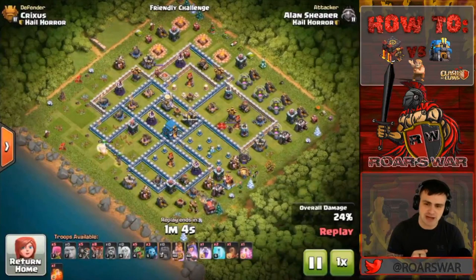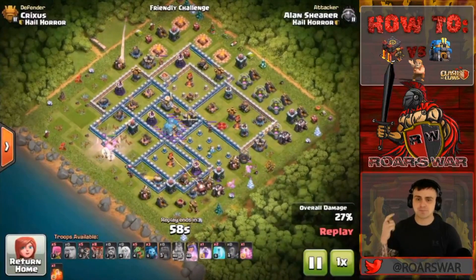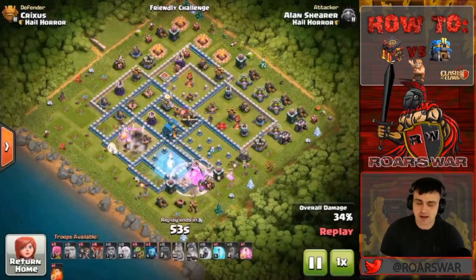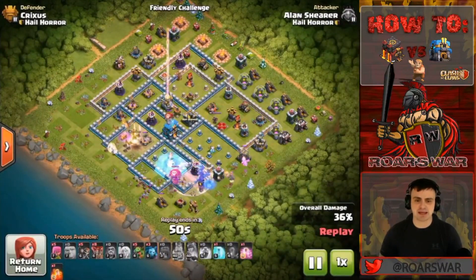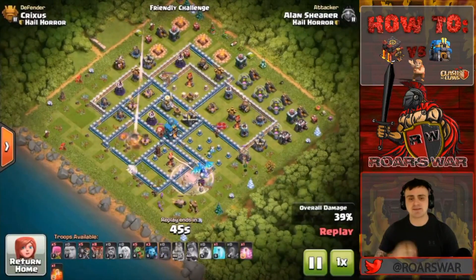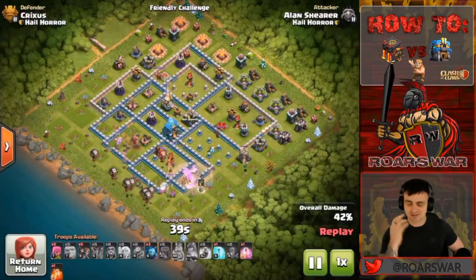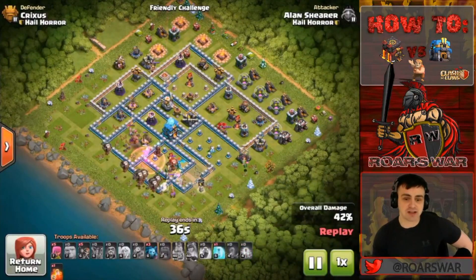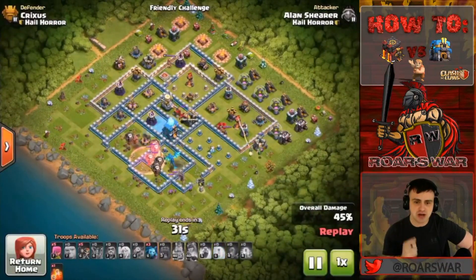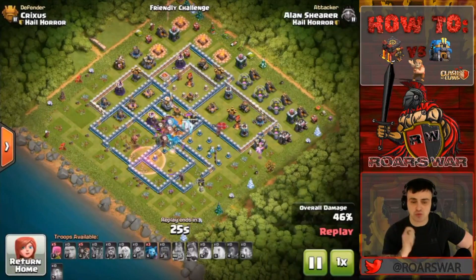He brings a couple of Baby Dragons in there, creating yet again another funnel, which works out really well in this attack. Queen's going to be walking in towards where the Wall Wrecker went in, picking up not only all those structures on that south side, but he's going to bring down that Infernal Tower and push in towards that Giga Tesla — and this is how you do it, freaking 10v12. Queen went in there, helped the Electro Dragon push down the Infernal Tower, pushing in those loons at the Giga Tesla now, and that thing's going to go down really quick.